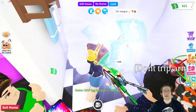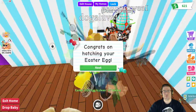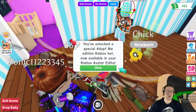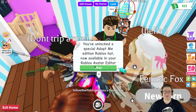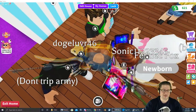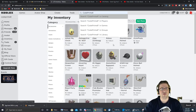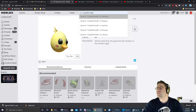He evolved — yay! He also says he's hungry and I've got a doge on my back. Congrats on hatching your new Easter egg! You've unlocked the special Adopt Me edition Roblox hat, now available in your Roblox avatar editor. If I jump over here to my inventory and take a refresh, I should have — right there — the Adopt Me Easter egg. Beautiful!